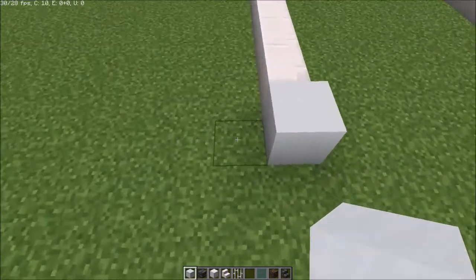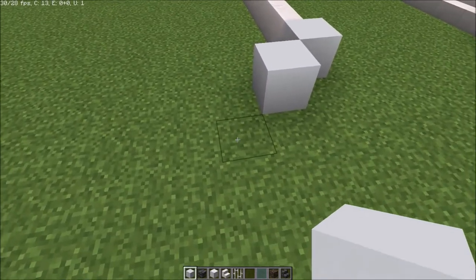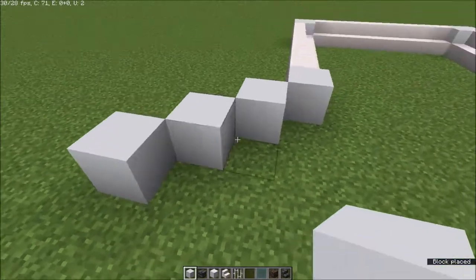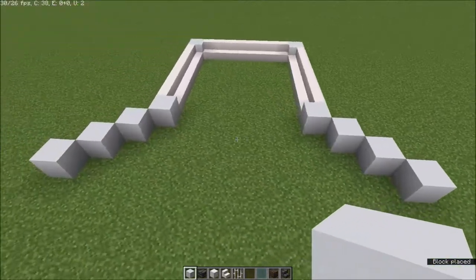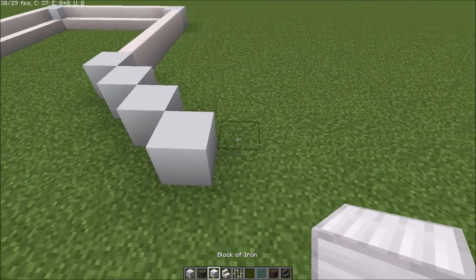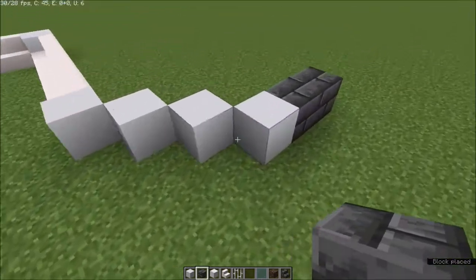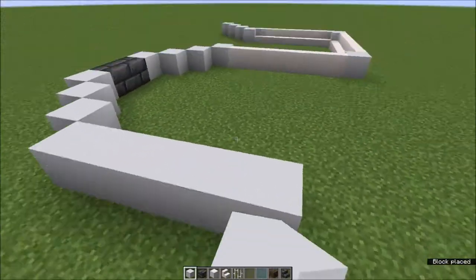Once you have this shape, go out one, then one more, and go in one — three in total. Do the same on this side as well. Over here we're going to have a tower, so indicate that with deepslate.